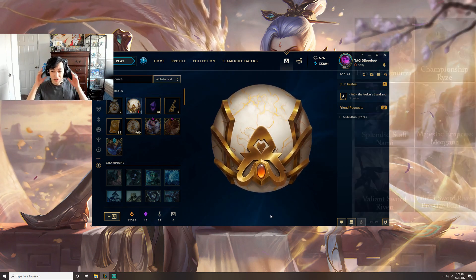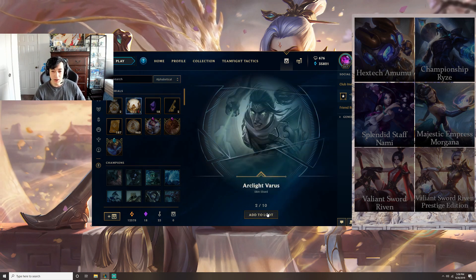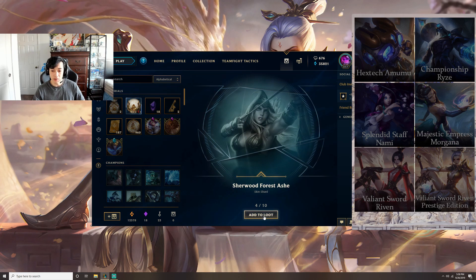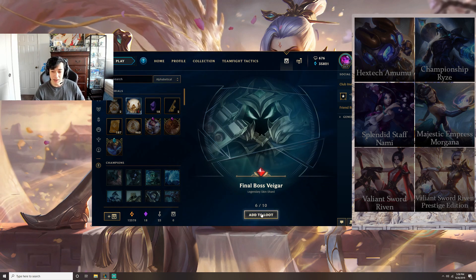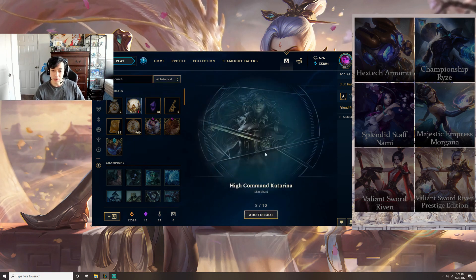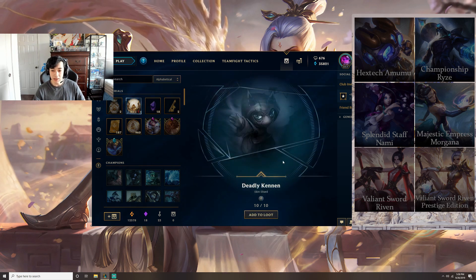We start off with Headhunter Rengar, Arclight Varus, Royal Guard Fiora, Sheerwood Forest Ashe, Grim Reaper Karthus, Final Boss Veigar — that's probably his best skin — Sheriff Caitlyn, High Command Katarina, Blood Lord Vladimir, and Deadly Kennen. Pretty okay skins there.